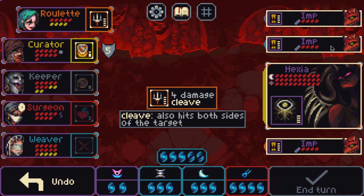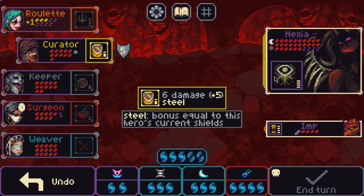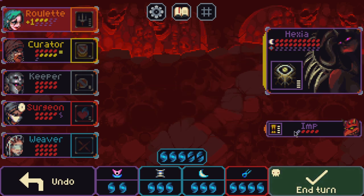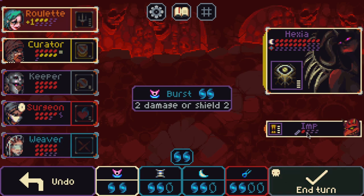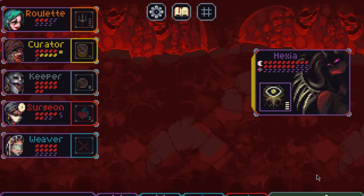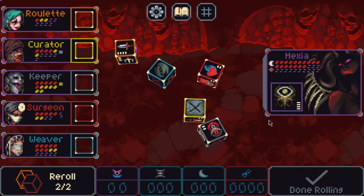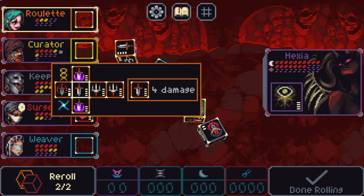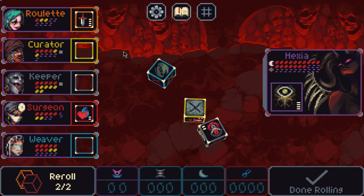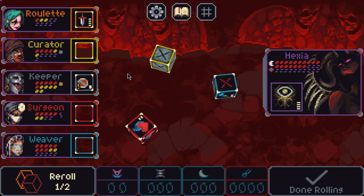To understand why Hexia will feel so punishing to you as a newer player, we have to talk about the concept of tempo. Tempo is a word you'll hear thrown around a ton in all kinds of different games — Chess, Hearthstone, League of Legends. Tempo is the rate at which a game is going. Whoever controls the tempo in a competitive game is controlling the pace and would be considered to be at an advantage. Slice and Dice, however, is a single player game, so how does tempo relate here?